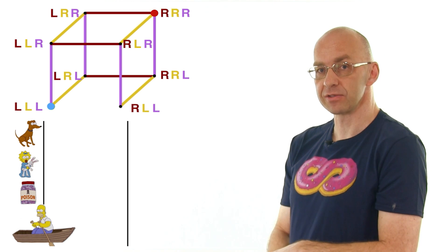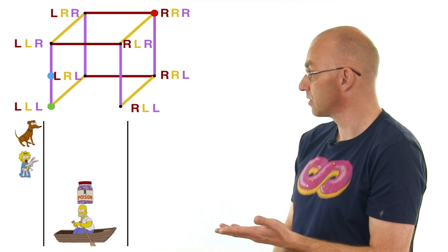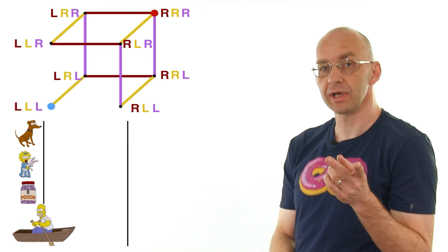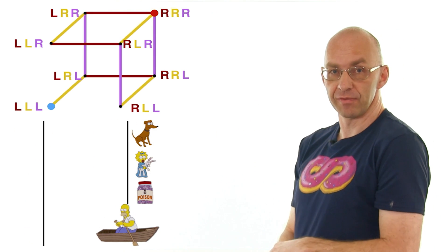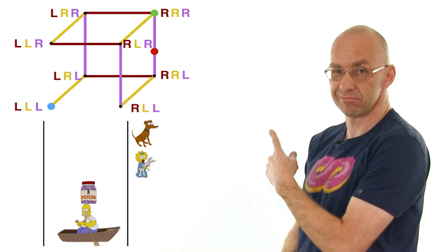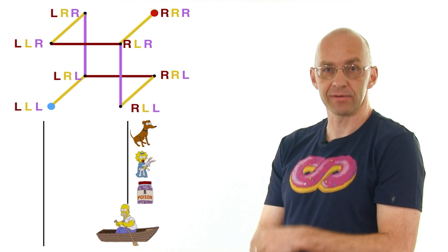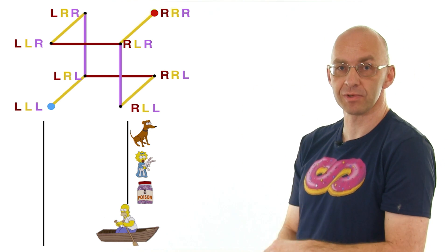We shouldn't move the dog from the starting configuration because if we did, Maggie and the poison would be left together — so that edge is removed. We also shouldn't just take the poison, because then Maggie and the dog are left alone — that edge goes too. There are two more symmetric edges to remove on the other side. All the remaining connections are okay, and now you can see at a glance what's possible and how to solve the problem.